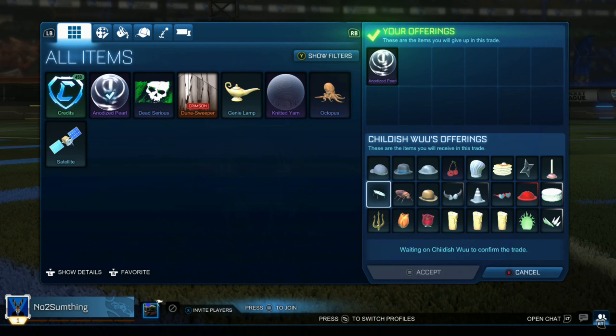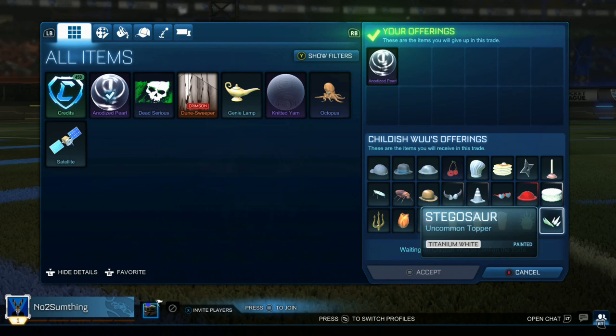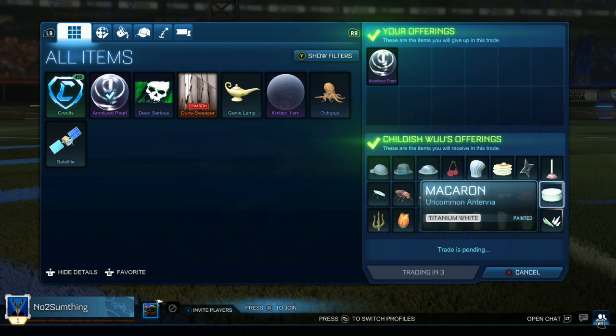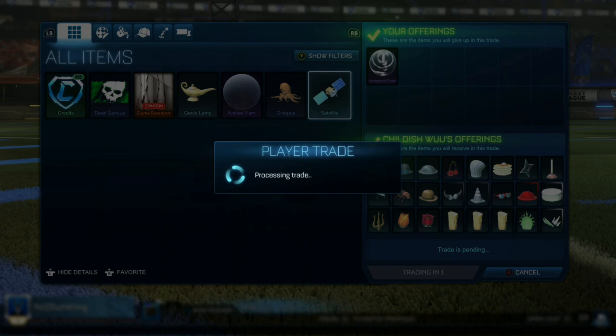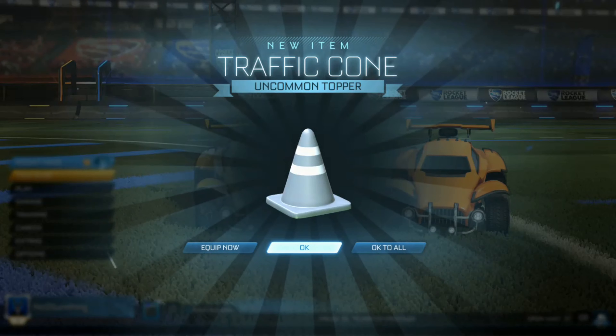Here we get a massive overpay in non-crates. I probably would have just done the trade with the two titanium whites, but he added a bunch of uncommons on top of those two titanium whites, making it a massive overpay. Very happy about this.